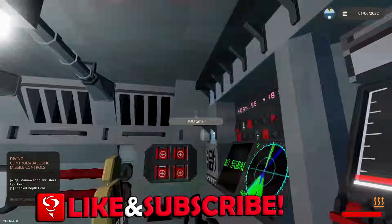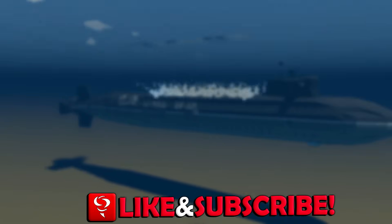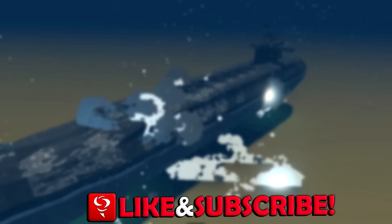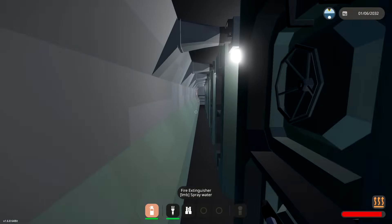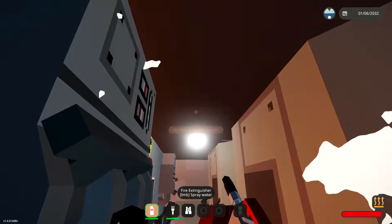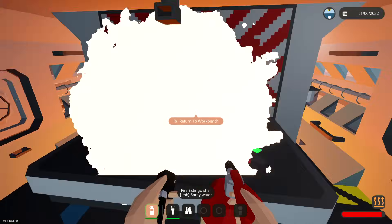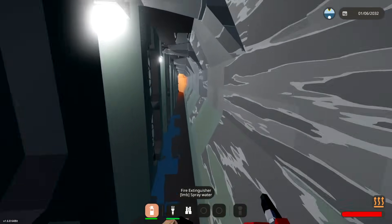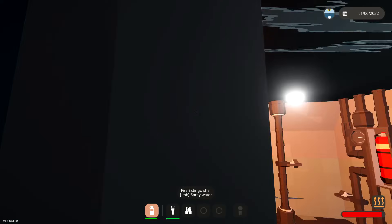If you guys are liking this video so far make sure to like it down below and consider subscribing. I need to put the submarine fire out - that is very important. It is on fire back here next to the nuclear reactor, let's put that out. Is the reactor actually burning? Okay it's off now. Oh no, now the front's on fire too - this isn't going particularly well.